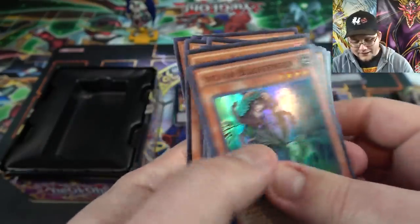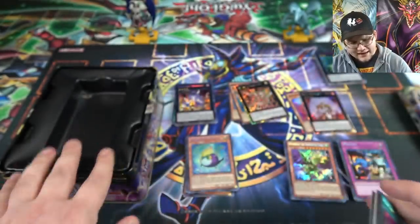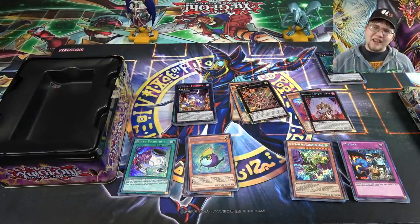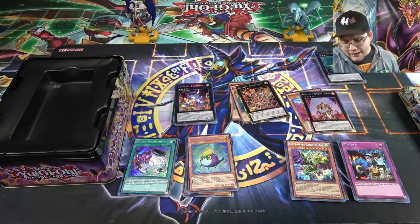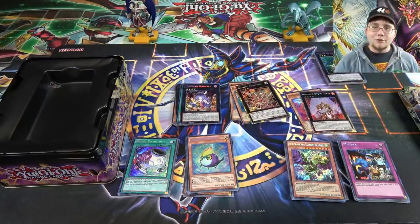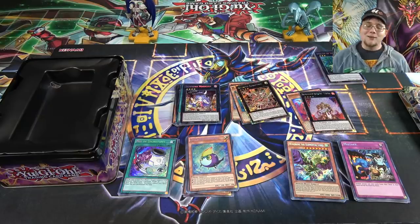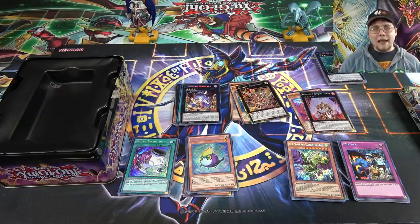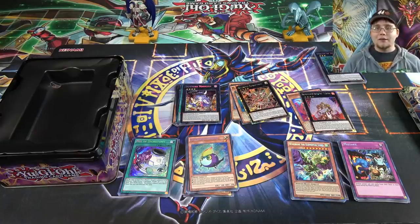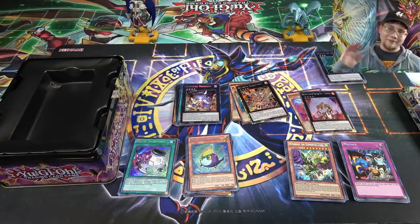Well, there we go — that's the opening. I hope you guys enjoyed. I think the second Ten was actually a lot better than the first one. Dichotomy is pretty good, though way more useful back then — you don't really see it anymore nowadays. And also Downerd Magician, even Number 101 — I remember both of those being really good, sought-after cards from this too. Just let me know what openings you'd like to see in the future. Be sure to hit that like button, subscribe, or ring that bell so you don't miss out on future content. Catch you guys later — see ya.